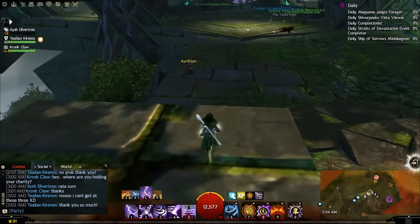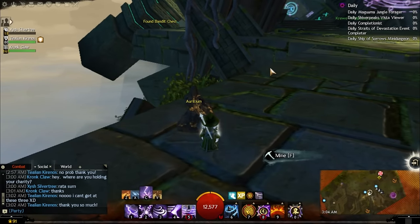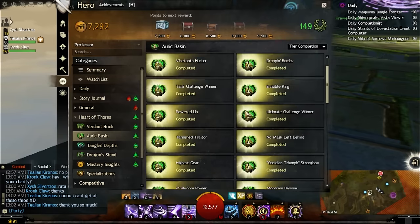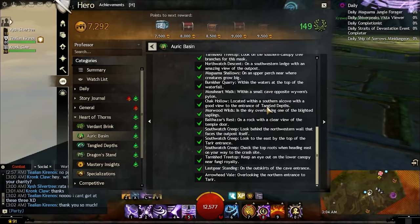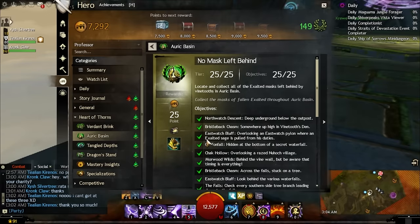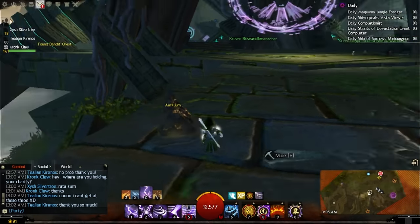This one took a bit of time to get — the Aurelion node. You have to complete the achievement called No Mask Left Behind. You go into Heart of Thorns, Auric Basin, and find all the masks. You explore the entire Auric Basin region — you can do this with a few friends one night. It's easy and kind of fun as well.